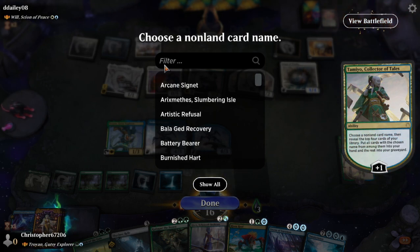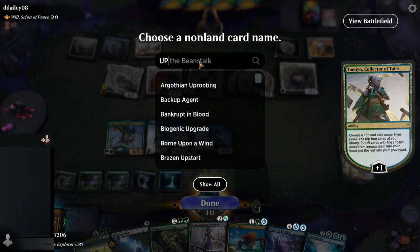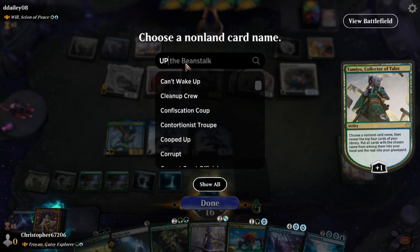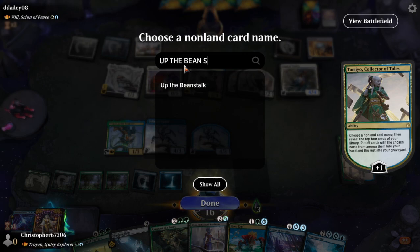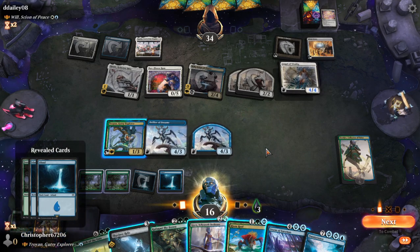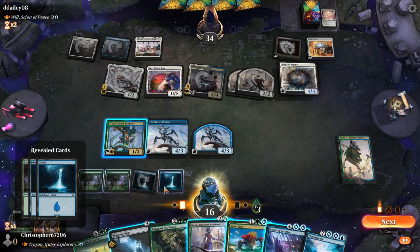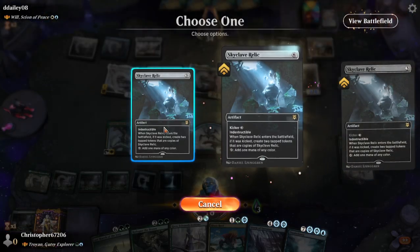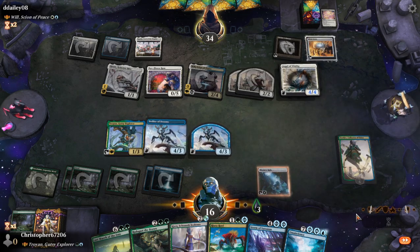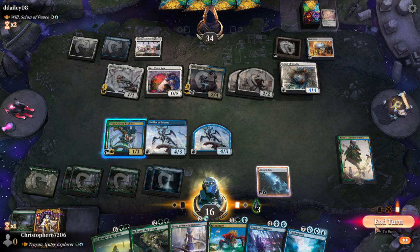I'm gonna choose the beanstalk here. I think I'm gonna go with the Rock, honestly. We go with the Rock because next turn we can do everything we want to do. Next turn we could probably just straight-up cast Omniscience — we only need eight mana and we have one, two, three, four, five, six, seven, eight.